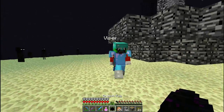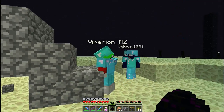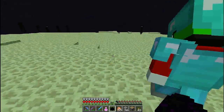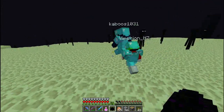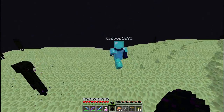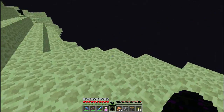Yeah, ender chest, right Vipirian? You said you were gonna bring an ender chest. I did — I put it back down where we spawned, wherever that was. Did you place it on top of the obsidian? No, it was on end stone that I put it. If you place anything there when you spawn it'll destroy anything in the vicinity of that.